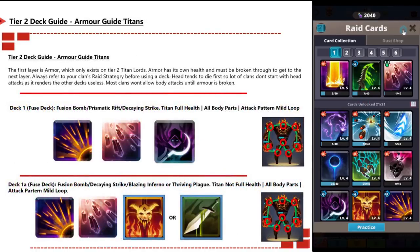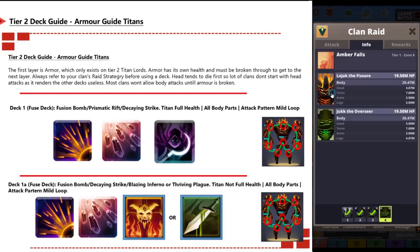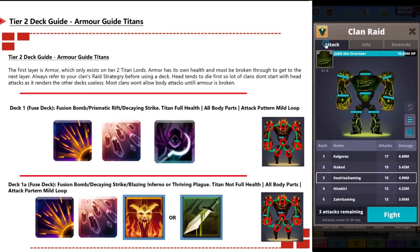Tier 2 deck guide — armor titans: the first layer is armor, which only exists on tier 2 titan lords. Armor has its own health and must be broken through to reach the body layer. Always refer to your clan raid strategy before using a deck. The head tends to die first, so many clans don't start with head attacks as it renders other decks useless. Most clans won't allow body attacks until the armor is fully broken.